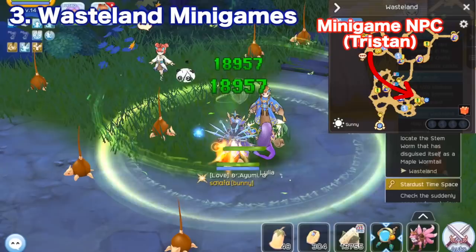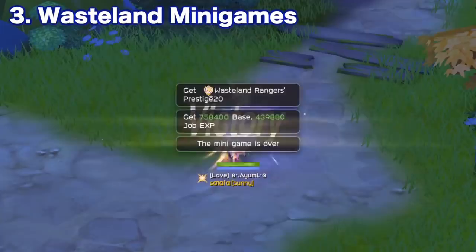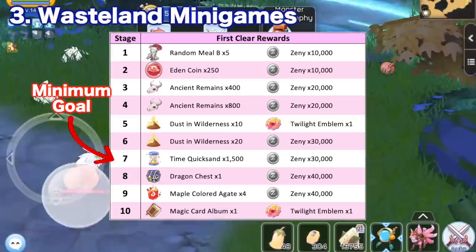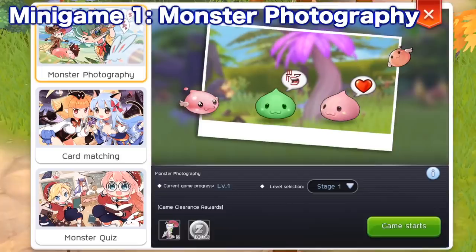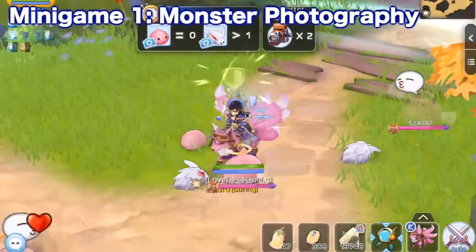Third, we have completing mini games. Talk to Tristan NPC and choose Tristan's invitation to access the free mini games. Completing each mini game the first time gives 500 R-glass. There are 10 stages for each mini game, and the goal is to get to at least level 7 as it will give 1,500 R-glass. Each player can only do the mini game up to 5 times daily. The first mini game is Monster Photography — various monsters will appear around you and you need to take a picture of the required number of monsters before the time runs out. This tests if you can control the angle of the camera so that only the required number of monsters appear in the photo.